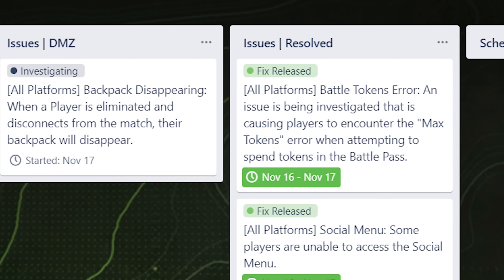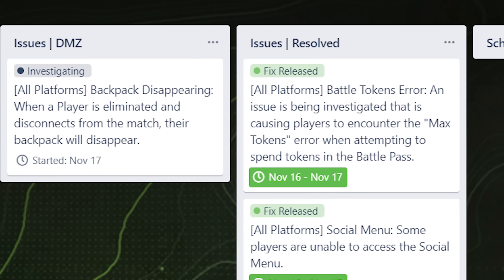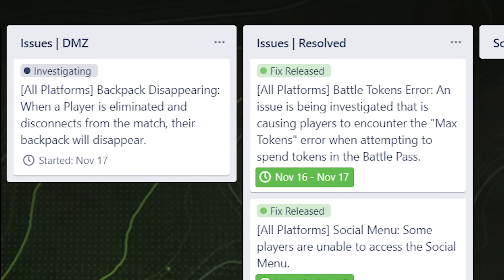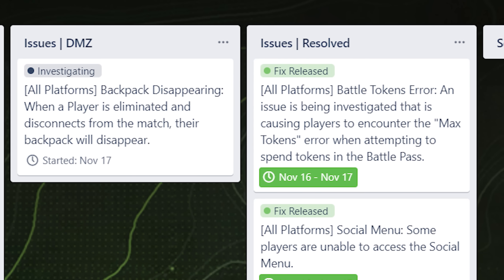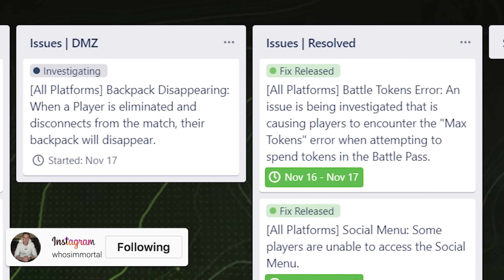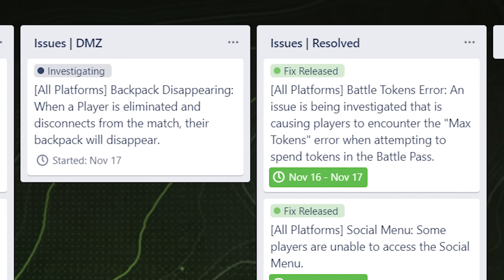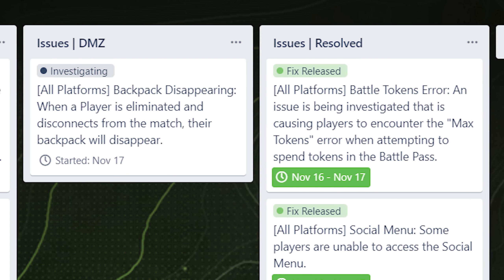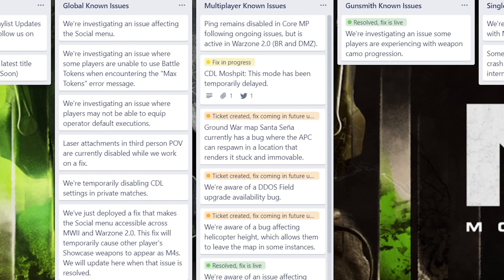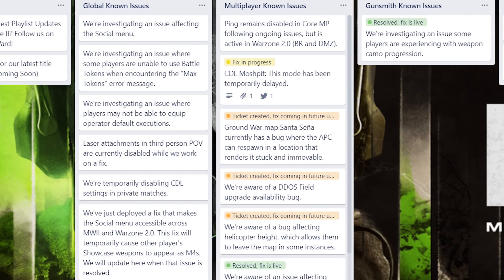We also got word of a few other incoming updates. They don't always give an ETA, but issues on the Trello usually show up just a few days before they're fixed. For DMZ, there are issues with backpacks disappearing when a player is eliminated and disconnects from the match — they are aware and investigating. On the multiplayer side, the CDL mosh pit update is still missing after being delayed from the Season One launch, but a fix is in progress.